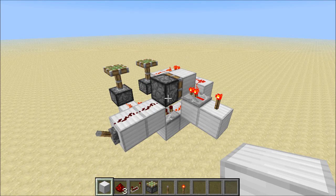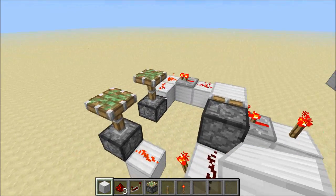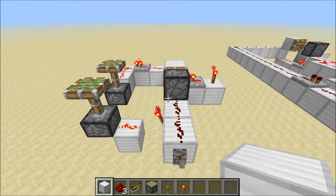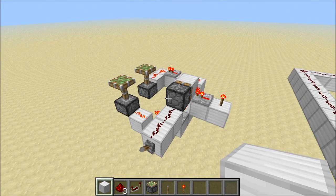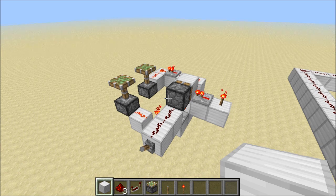Hey guys, Proper English here. In a recent video, SethBling demonstrated how to build instant wire in the latest snapshot. What I've done is adapted his method to build an instant NOT gate, and that's what I've got right here.